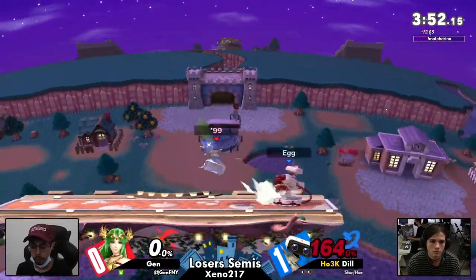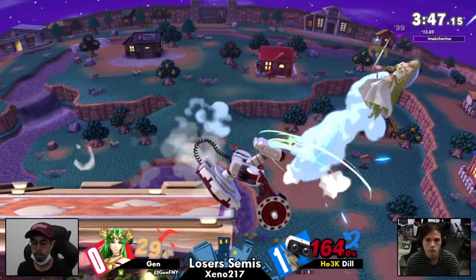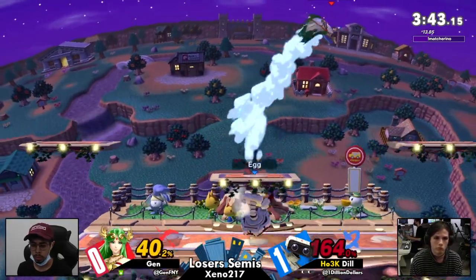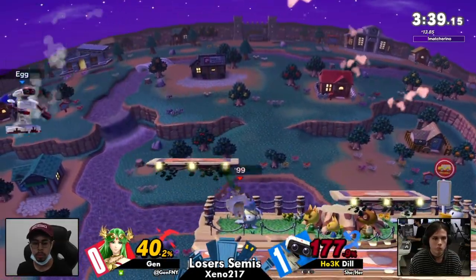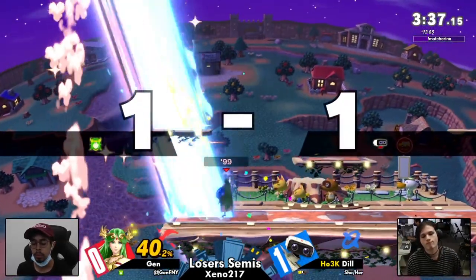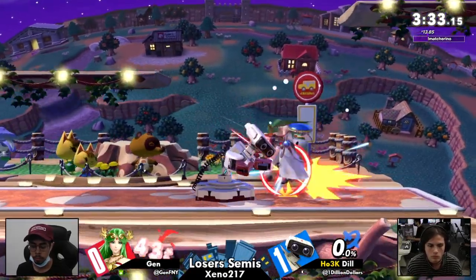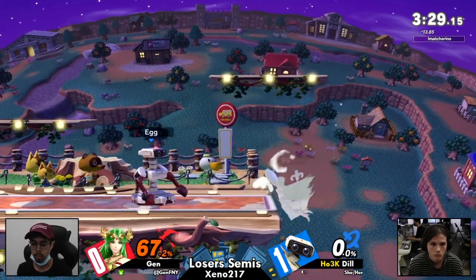And Jen now at a deficit. Dill's been bringing it back. That's been the big problem — Gen just is not able to close out these stocks. You can't cash this check in advance though. Gen is coming back with only 40% — not too bad of a deficit honestly. Don't worry about 67. That's what you need — just one opportunity.